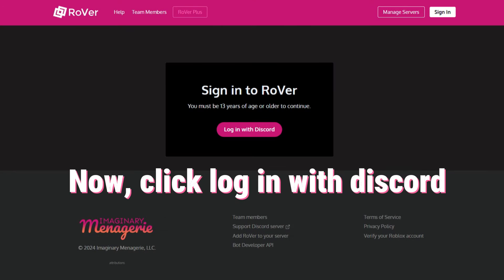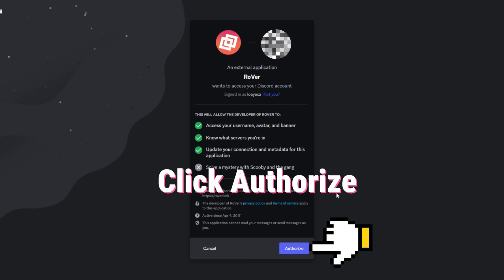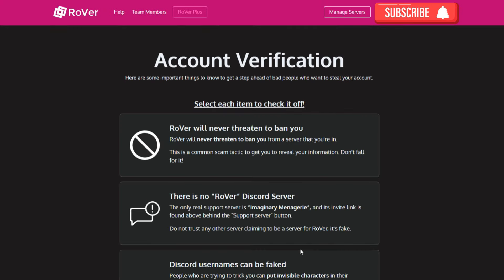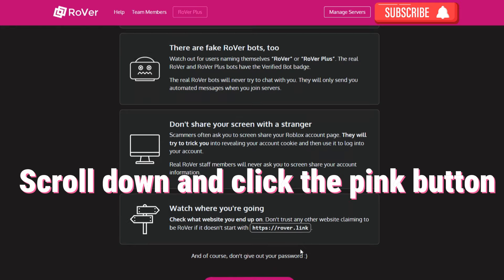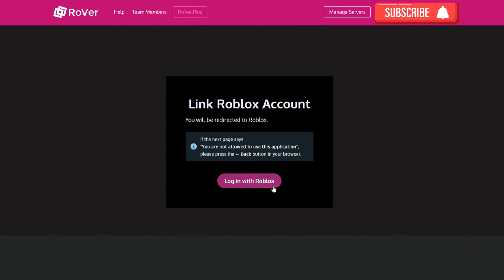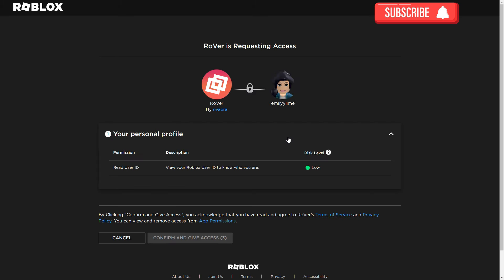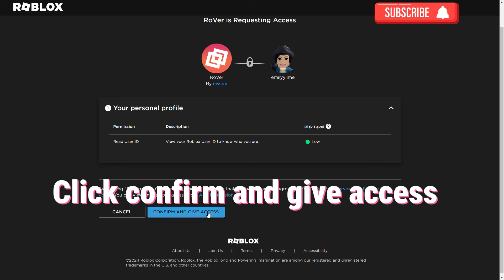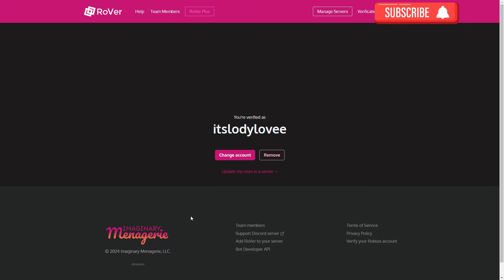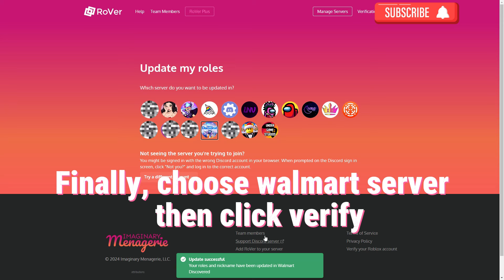Click 'Login with Discord,' then click 'Authorize.' Scroll down and click the pink button. Now login with your Roblox account, click 'Continue,' then click 'Confirm and Give Access.' Now click 'Update My Role' in the server. Finally, choose the Walmart server and click 'Verify.'